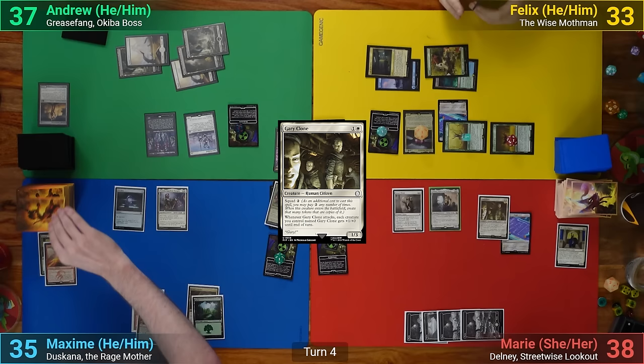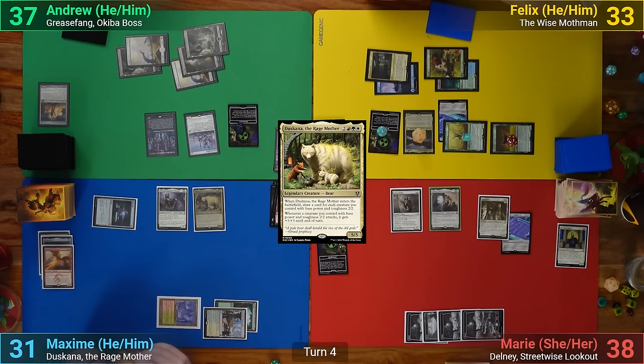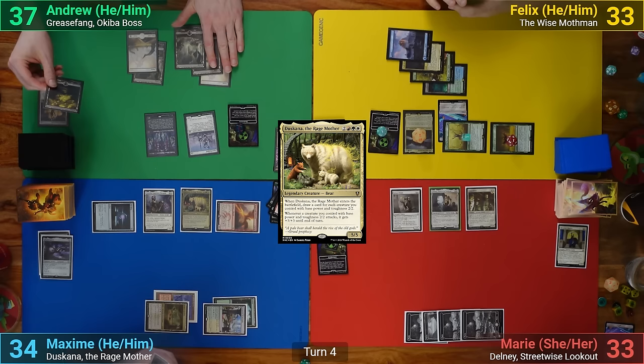Max draws, mills a non-land card, loses 1, and removes his Rad counter. He casts Duskana, drawing only 1 off of it and losing 2 from the Priest. He then moves to combat, pays a red to bring back the Phoenix losing another 2, and swings it and Duskana at Marie, giving them both +3/+3 with Duskana's trigger. Marie chumps Duskana with her Gary Clone, but still takes 5 in the air, and Max passes turn.